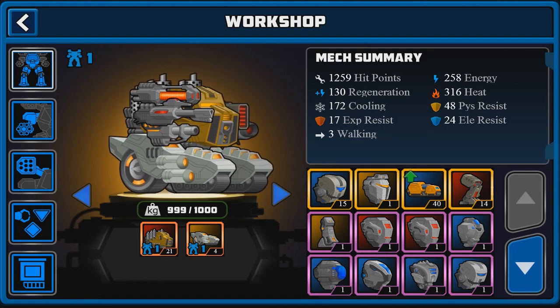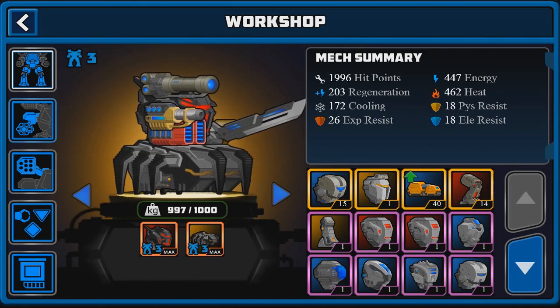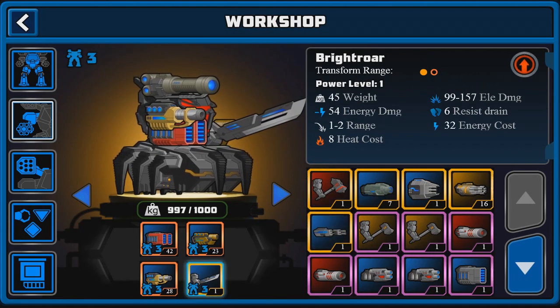I just don't think the melee weapons are that useful if they only have a range of one. The only melee weapon that I use is actually on my energy mech, which is the Bright Warp — I use that because it has a range of one or two, so it's a little bit more useful.